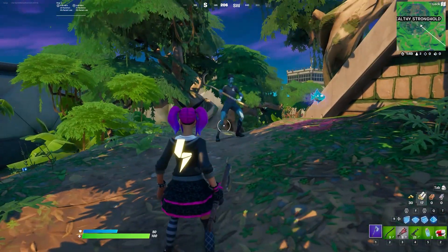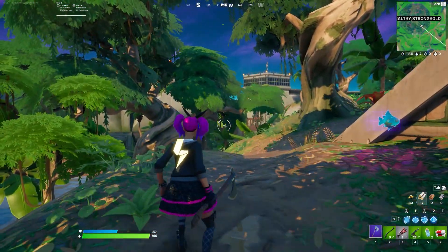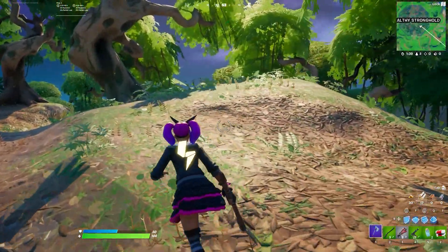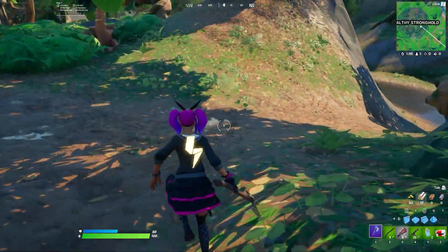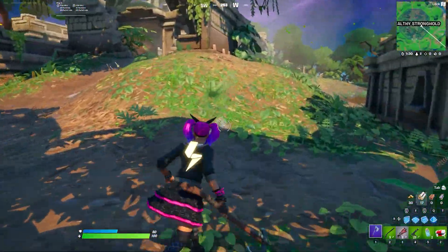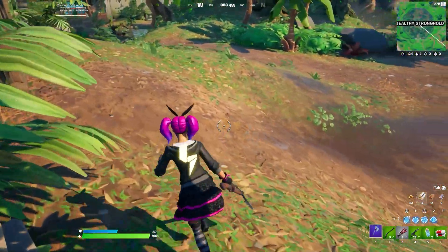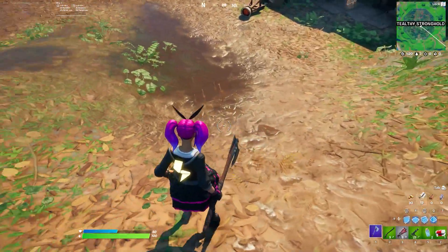Now if I get someone else to use it — as you can see here — it's actually quite hard to see them compared to when you're using it yourself, even when they're moving around. The bigger indicator of where they are is actually the particles on the ground from them moving, as well as the audio — not only their footsteps, which are fully audible, but also the noise the cloaking device itself makes. When he stands still it's next to impossible to actually see where he is, and the only indicator is just the sound of the device.